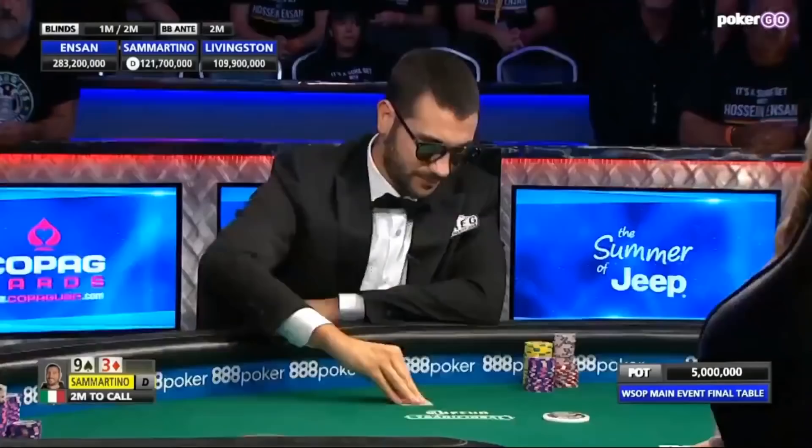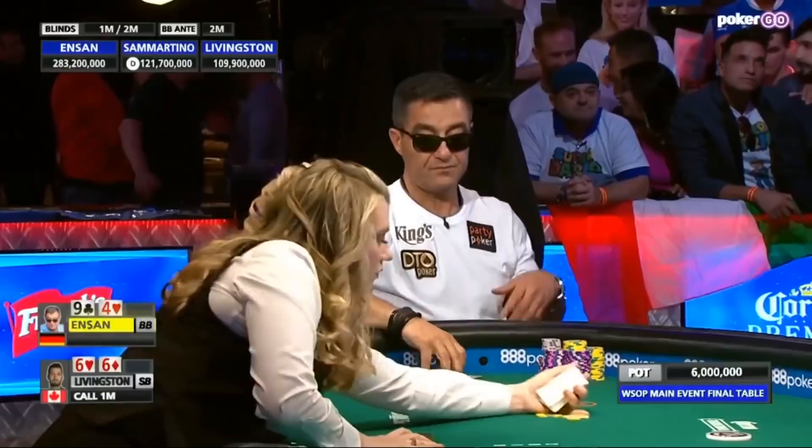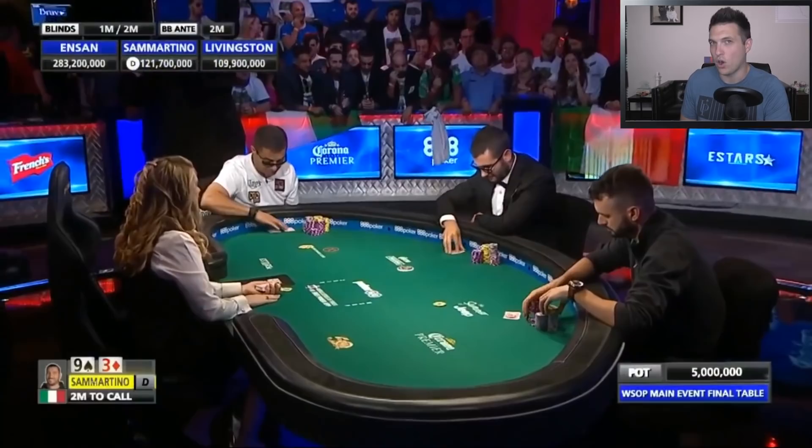They're on a $2 million bubble right now. Third place worth $4 million, second place $6 million. Livingston, the one with the sixes, going up against Ensign's 9-4 in the big blind. Our hand begins at $1 million/$2 million chip blinds, and we're three-handed, so all the hands are going to be played with pretty loose ranges.